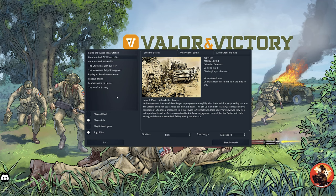June 6th, 1944, Villers-LASIK, France. In the afternoon, the move inland began to progress more rapidly, with the British forces spreading out into the villages and open countryside behind Gold Beach. The 6th Durham Light Infantry, accompanied by a squadron of Shermans, proceeded from Brazenville to Villers-LASIK. They were set upon by a tenacious German counterattack. A fierce engagement ensued, but the British units held strong and the Germans retired, failing to stop the advance.